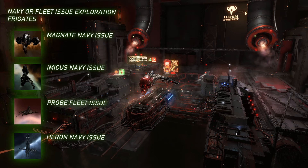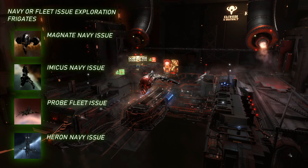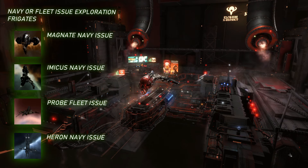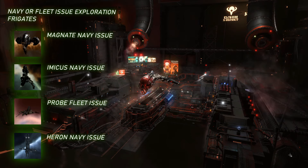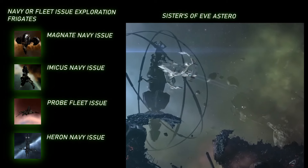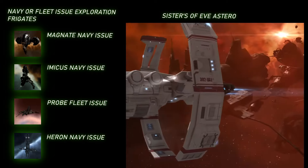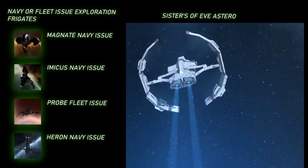Each major empire also has a Navy or fleet version of the exploration frigates, which can do a bit more combat than the base version, along with the bonuses to scan probes, hacking, and data analyzers. I will also note that the Sisters of Eve, which have a line of ships unique and separate from the major empires, have an exploration frigate called the Astero, which is the queen of exploration frigates since it can cloak while warping, has pretty good combat ability, and all the scan probe and hacking bonuses of other exploration frigates.